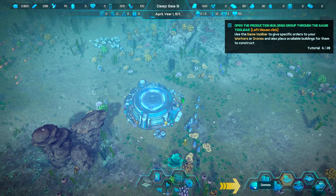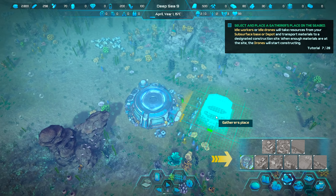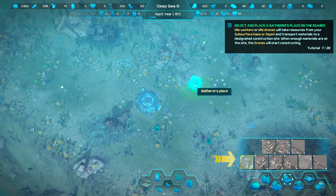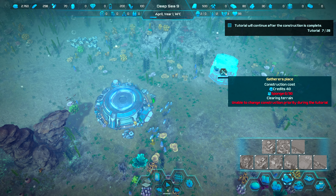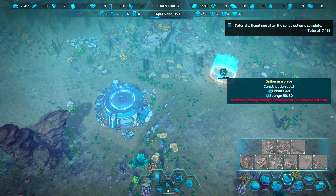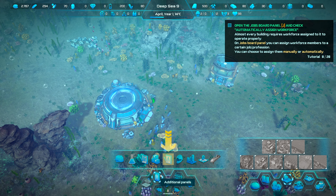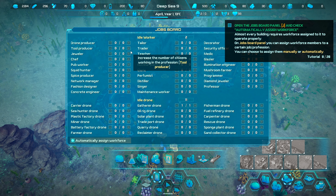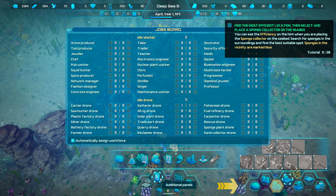The tutorial wants us to use the toolbar to give drones a specific order. We need to go into food production and build a gathering place. Since we're right next to all the fertile land, we can build basically anywhere. We'll place it down here. We need 30 sponges, so let's speed things up. Right now we have 10 sponges — I believe sponges are going to be the plastics we use down here. That's now built. The jobs board has an auto-assigned workforce feature, so you don't have to manually think about it, but you could manually assign specific people to pubs, squid hunters, and the like.